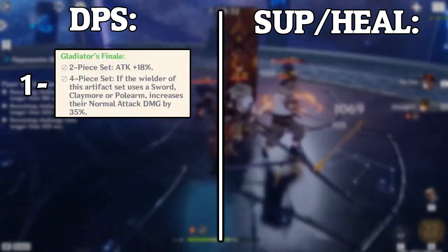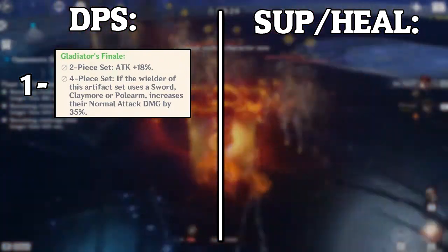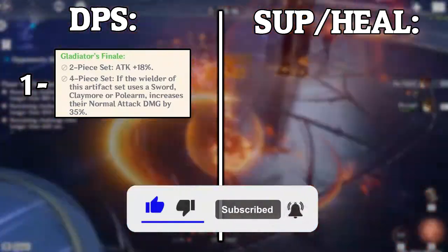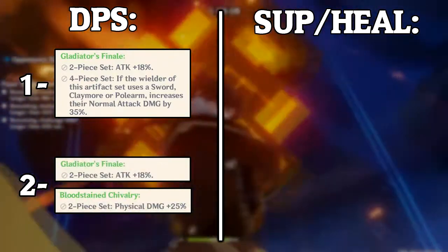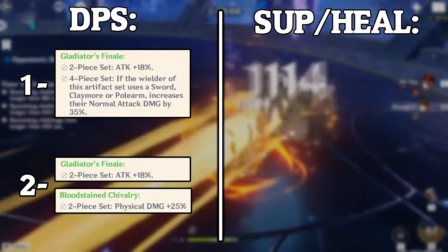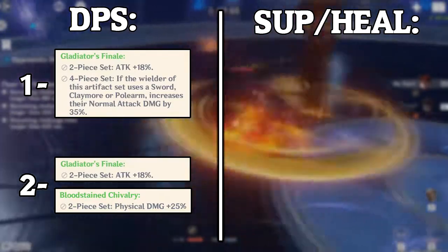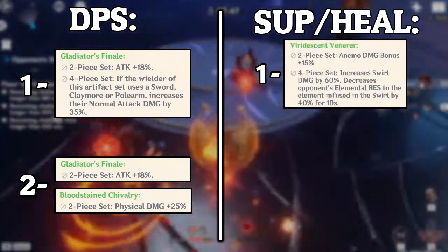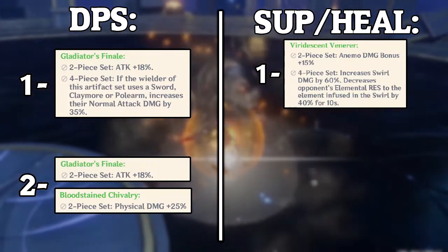Now finally moving on to artifacts. The best artifact set for a DPS Jean is probably the 4-piece Gladiator — it's gonna help you do more damage with your auto attacks, boost your attack (which boosts your healing and support options), and also boost your skill and burst damage. If you don't have a full 4-piece ready, your second option is a 2-piece Bloodstained Chivalry and 2-piece Gladiator. The Bloodstained Chivalry boosts your physical damage and you get the extra attack from the 2-piece Gladiator. For a support build, your go-to option is the 4-piece Viridescent Venerer — it helps your other characters do more damage and boosts your burst and skill damage.